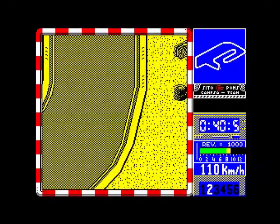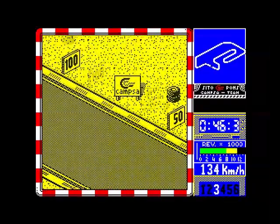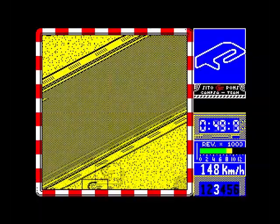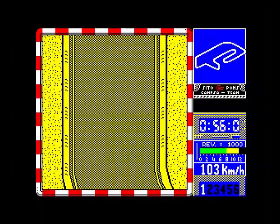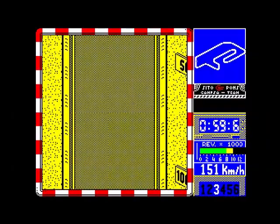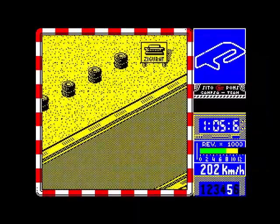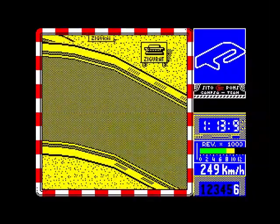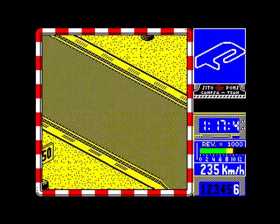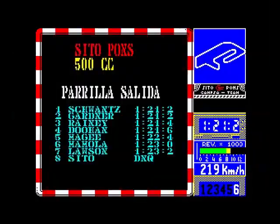So if you slide off your bike you get another chance; if you crash your bike then that's it, game over. And you can't get out of it — you've got to sit through and watch the track preview. It seems definitely faster than the CPC version. As I said, the CPC was a port of the Spectrum version, but it's still not very good to play.